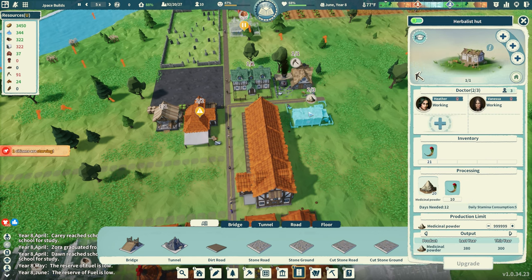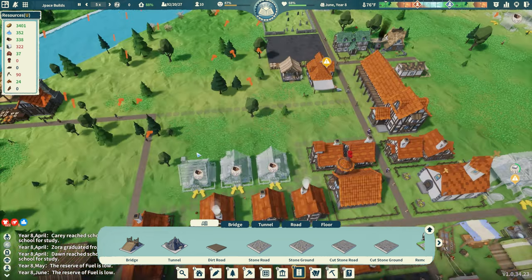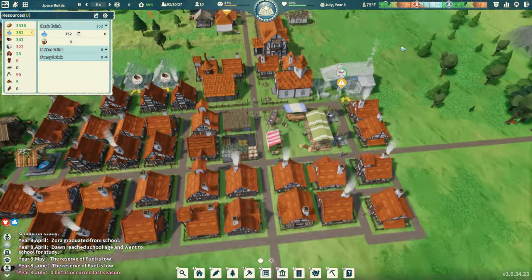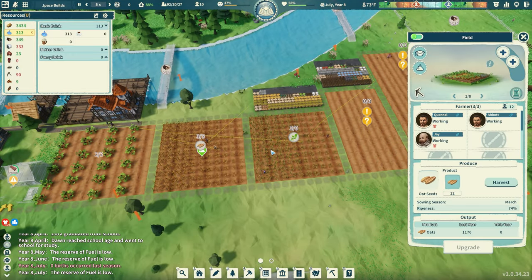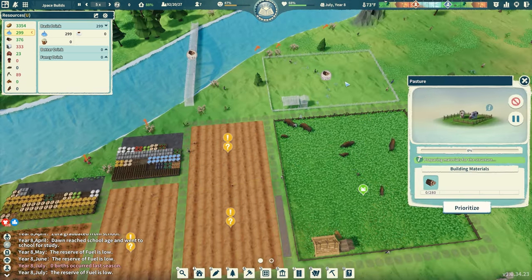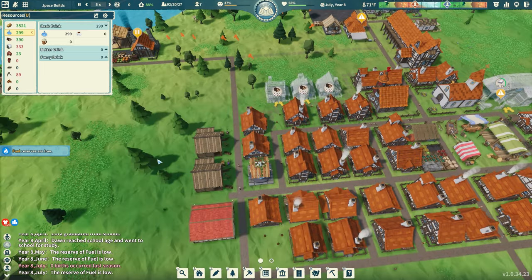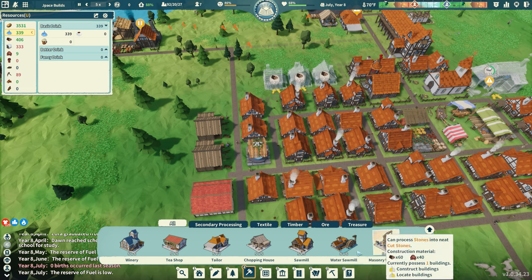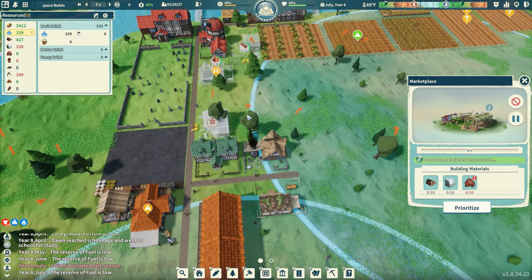By the time the immigrants arrive I won't really need them, but I'll take them in since I have farms to staff. I bump workers up in some buildings. The pasture needs 280 wood — that's a lot. Fuel reserves are low again; I probably need another chopping house. I place a chopping house up north, especially since I'm planning a marketplace up there anyway.